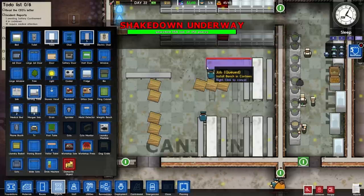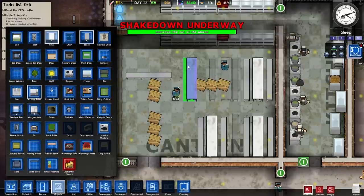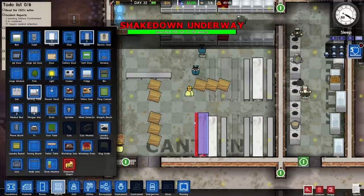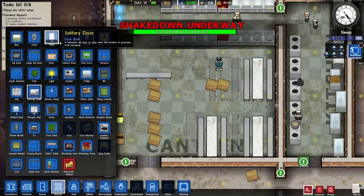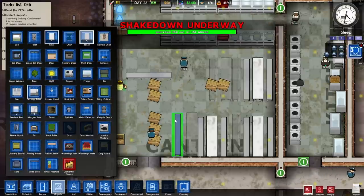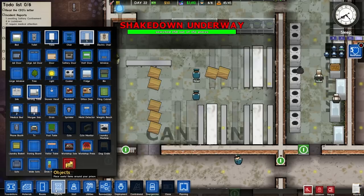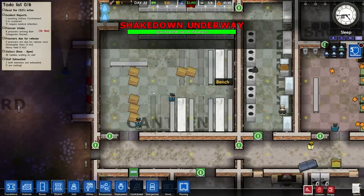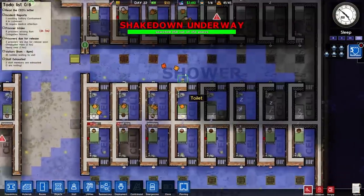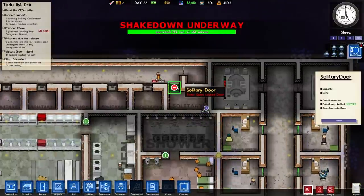And let's put a table down in the middle there. Table goes there - bench, bench, table. Like that. Leave it at that for now, I think they need to sort this stuff out. Do we have anyone waiting to do anything? We need to finish our shakedown, which means we need to unlock this door. Don't move - normal. Some guard, come - come investigate Venning. Make sure he's not up to any no good.